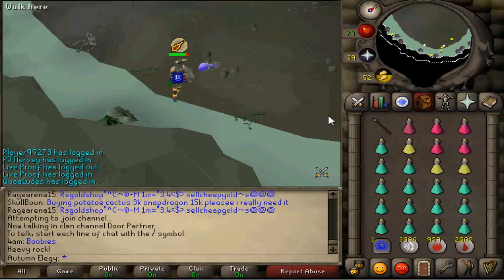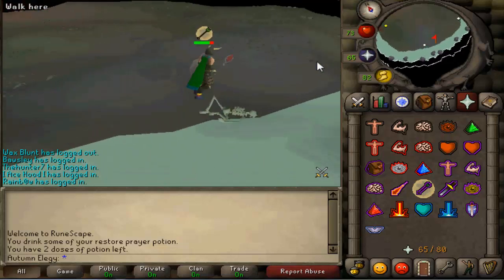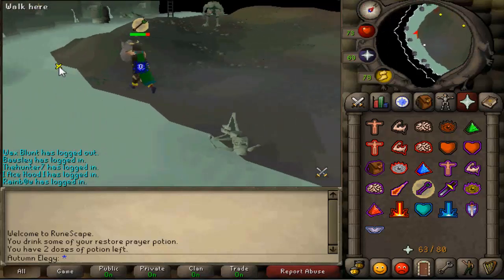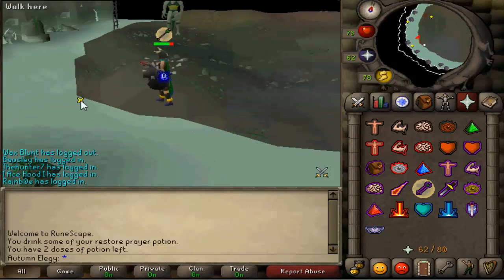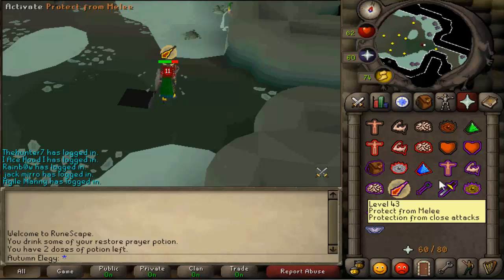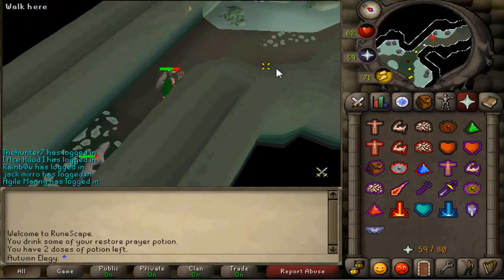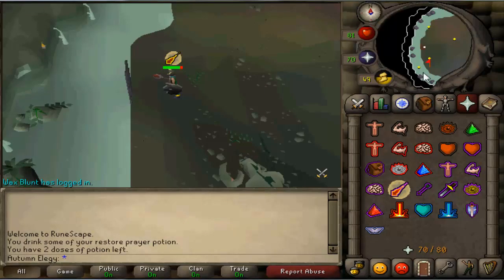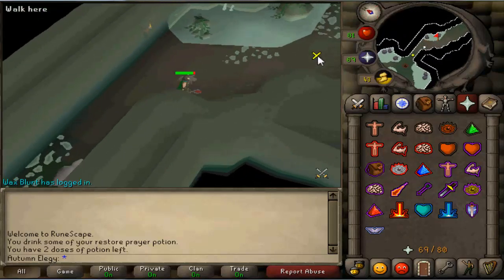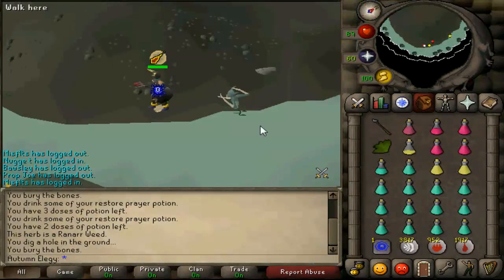If there's another person already at the safe spot, you obviously don't want to crash them. A more likely scenario is having the Supreme — the ranger — attacking you with missiles. If there's another person there, just run back to the ladder, climb up, walk over to the tunnels, and hop worlds until you find an empty world. You may have to hop around a few times because Dagannoth Kings are quite popular right now with people training combat stats and using god wars items, but finding your own world shouldn't take too long.